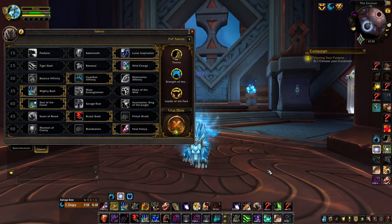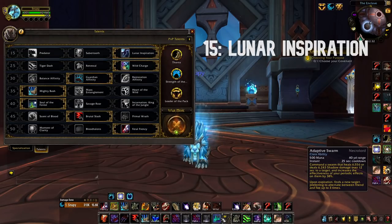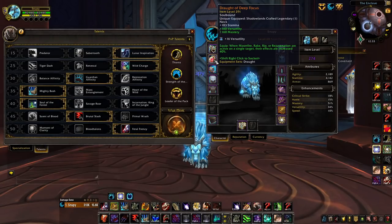Starting off, we're going to be talking about your talent choice as a Feral Druid in PvP. On the 15th row, as Necrolord, Lunar Inspiration is the best pick by far. It's buffed by two huge modifiers — Adaptive Swarm and Drought of Deep Focus — which also buff it by about 40% each. That's a lot of damage increase, and Lunar/Moonfire will easily be your first, second, or third highest damage. It's really underrated to spam this while kiting and building combo points.